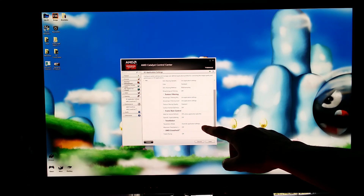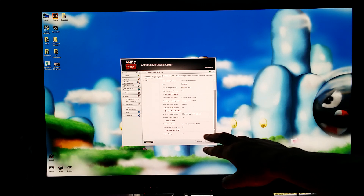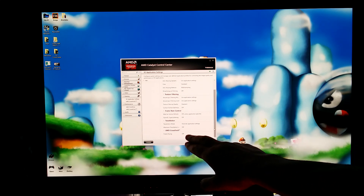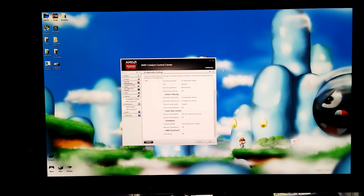Tessellation mode I've overridden and disabled. Also, if you're using the 14.7 beta drivers you'll have the frame pacing mode for Crossfire cards — that's also disabled.